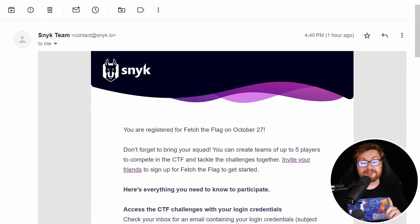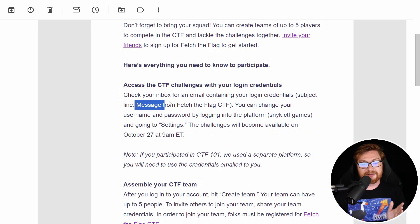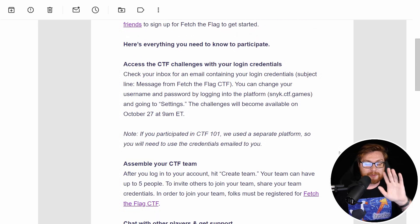You'll get an email just like this in your inbox, and they'll let you know to expect another email from Fetch the Flag with your username and password — which you can of course change. There's not much more to it than that. The game is on, it is live, and I hope you go play. That's it — that's the end of the video. We're just gonna go play the CTF. I'll roll some clips so you can see what some of the challenges look like, hopefully that'll entice you to go play. The rest of the video is just a little montage of opening up challenges and seeing what they look like.